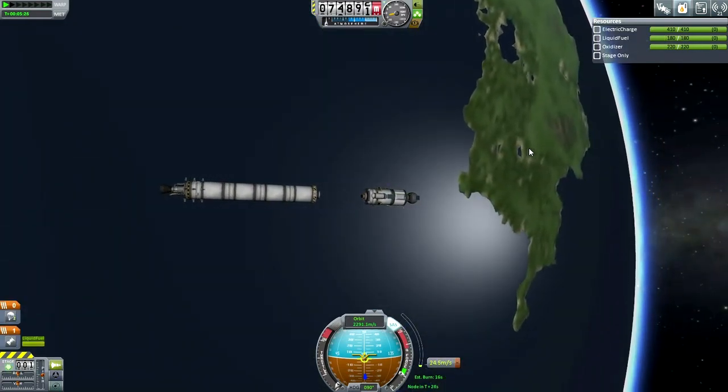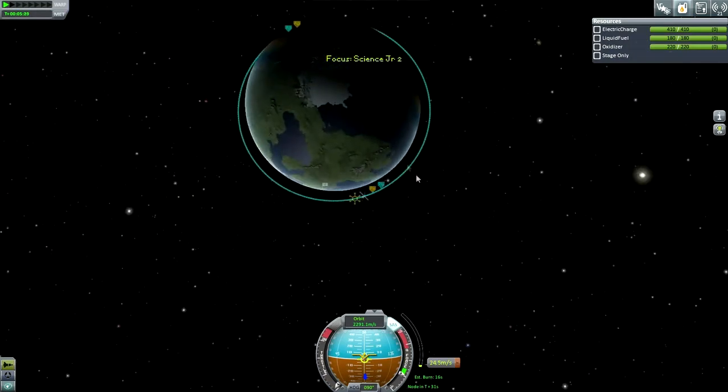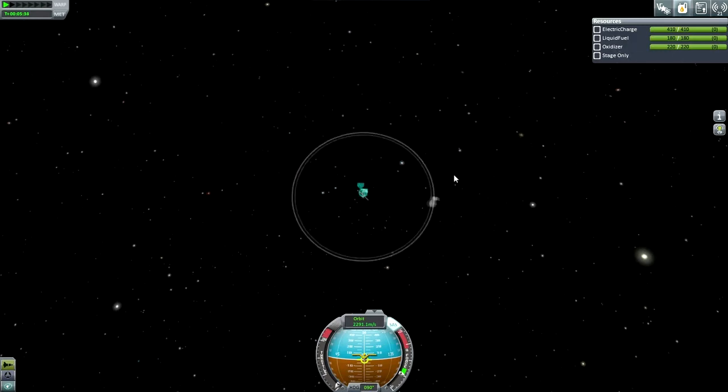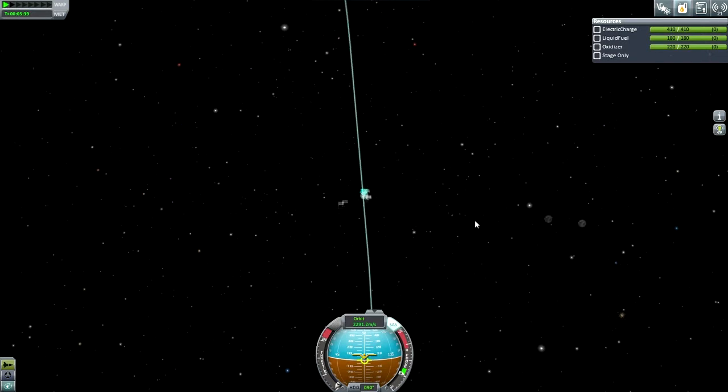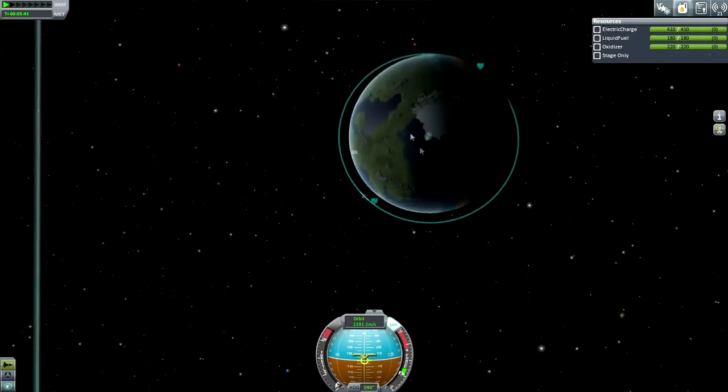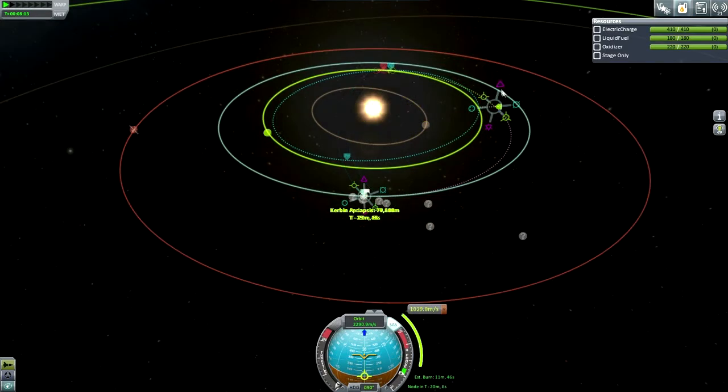We check our orbit and indeed it is a fine orbit. So I get to plot for EVE, which is a little bit trickier than usual — it requires a mid-course plane change to hit because it's got a bit of an inclination. You can see me adjusting the mid-course plane change in order to get it closer. We aren't actually going to see the EVE encounter just on the initial burn, so I'm going to have to do that pretty precisely.